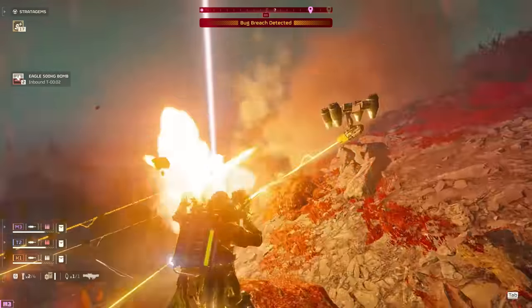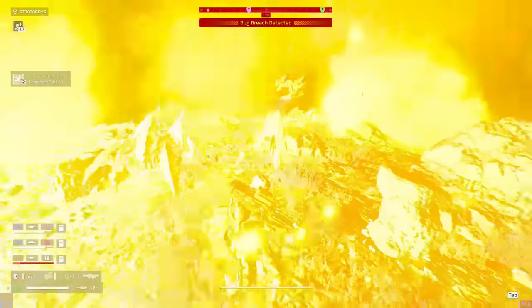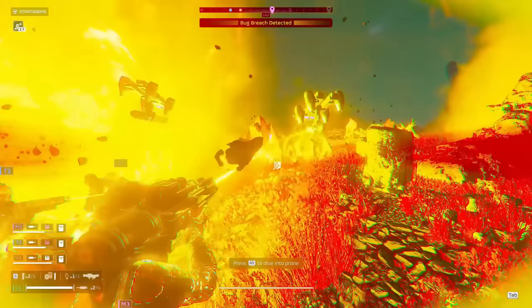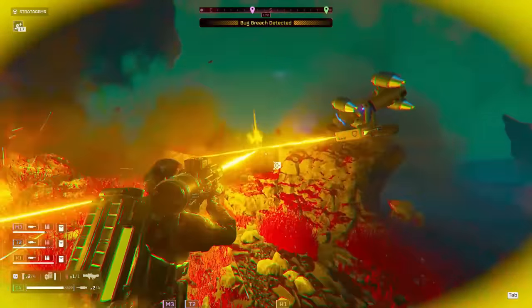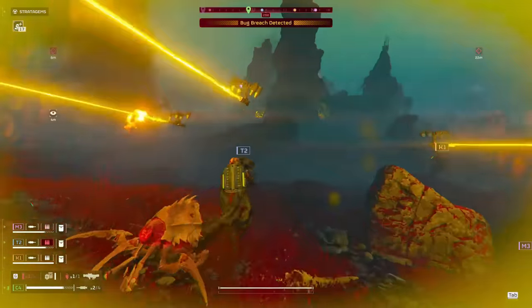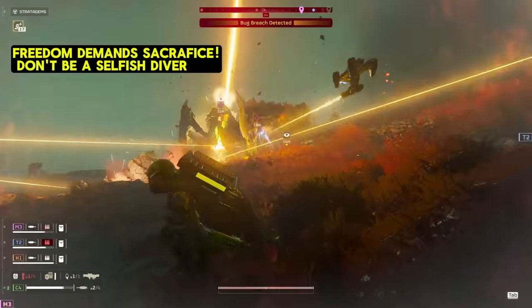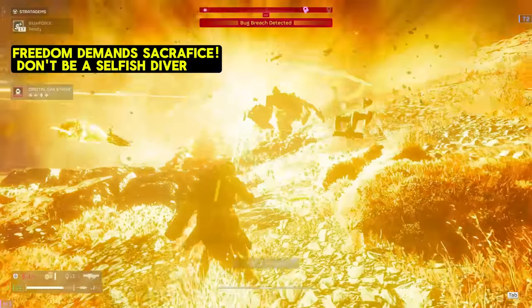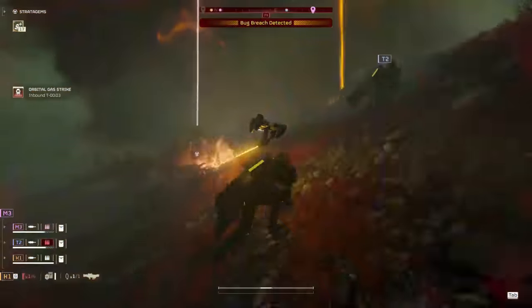Now that you know the target priority list, let's mix this knowledge in with team play. I'm going to show y'all us fighting a bug breach — pay attention to how we talk about where we want to fight. We are using comms in this one, but you can always run to a good spot, ping where you are, and just start raining hell down on whatever is giving your team grief. That way, even if they're not cooperating with you, you're in a good spot, you're helping them out, and you're doing your job.